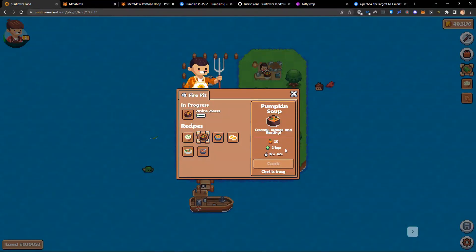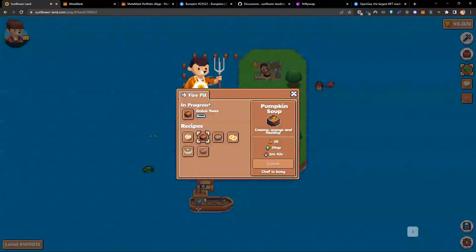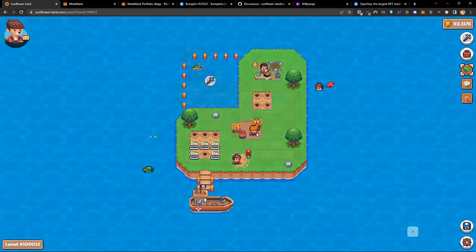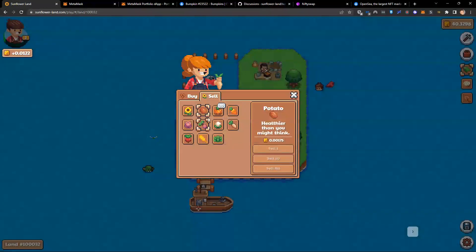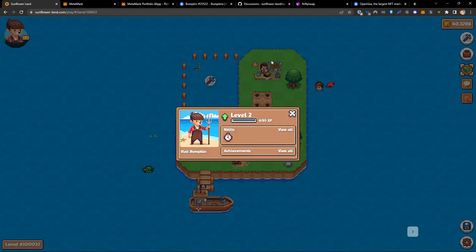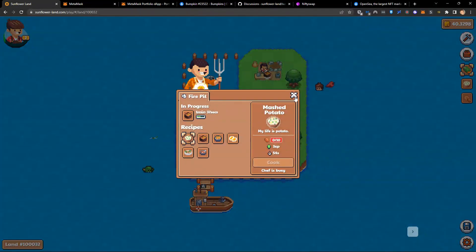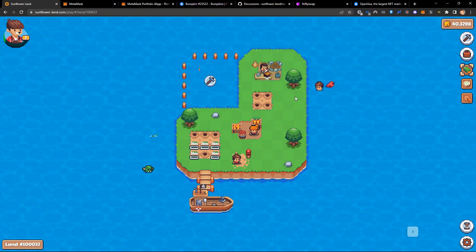Whilst waiting, we can turn timers back on, harvest our potatoes, and sell them at the market. Now we've got about the same amount of SFL we started with, but we're starting to progress and evolve. In order to get our bumpkin to level three, we need to do this three times. This is a good opportunity whilst we wait for our food to explain the second core game loop.